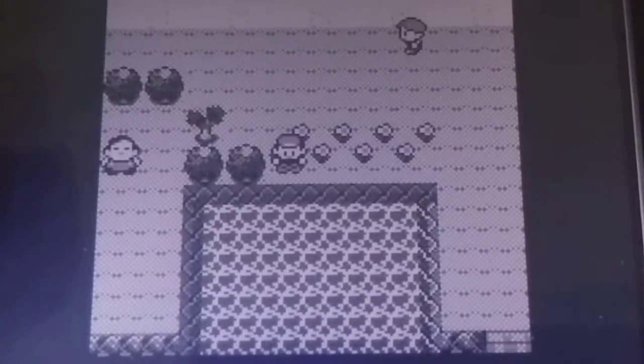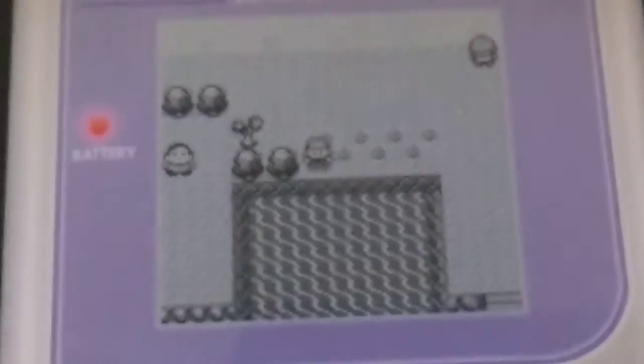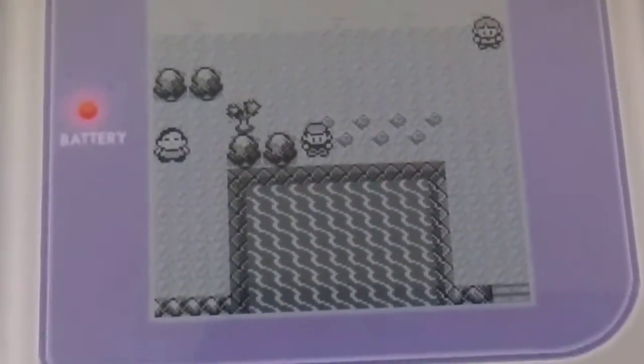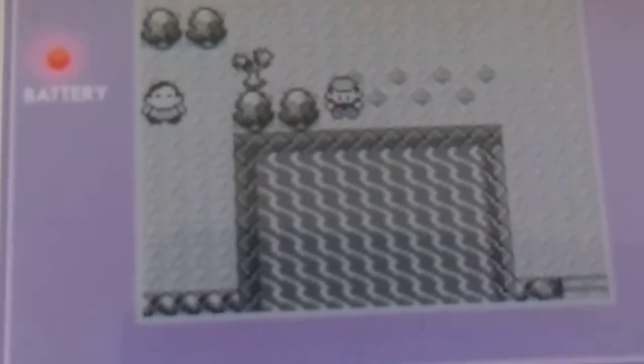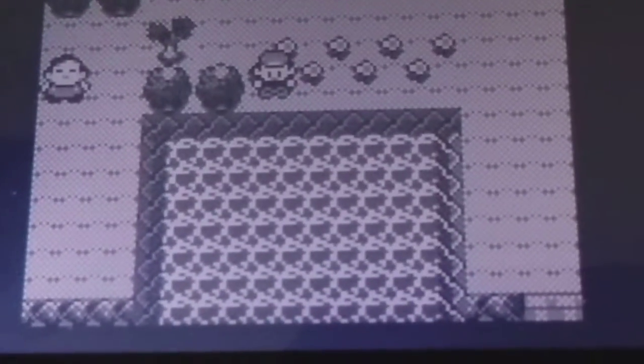Take a look at this for a couple of seconds. Now look at this — notice anything different? The water is squiggly in Blue version, while in Red and Green, it's not squiggly.